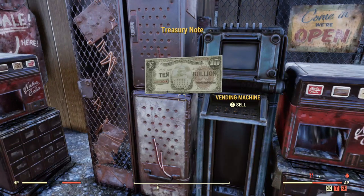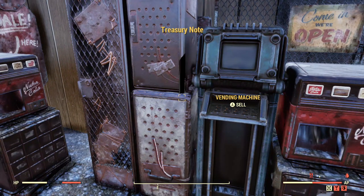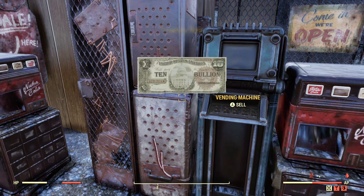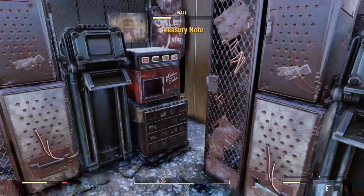You can dupe anything that is stackable, including improved repair kits, basic repair kits, treasury notes, and other goodies like that. Let's get into it.